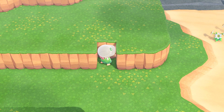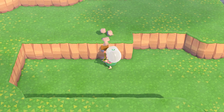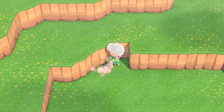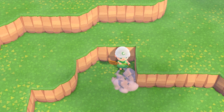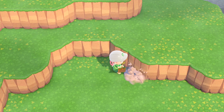I already carved out some space for this area, but I'm going to carve out a little bit more. I'm going to cave in some of these cliffs so it can look a little bit more natural. I decided to decorate this area because this is the last area I have on the right side of my island. Instead of jumping to the left side, I decided to finish the right side first.